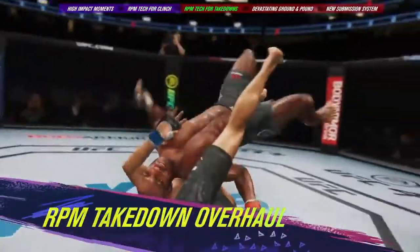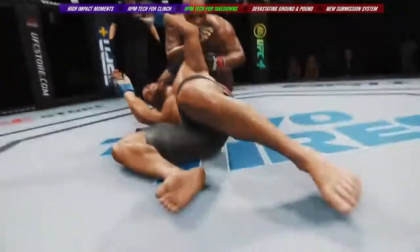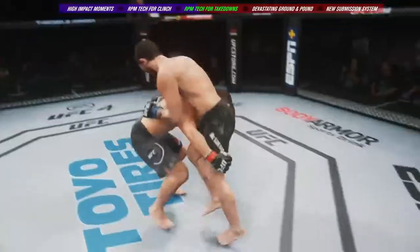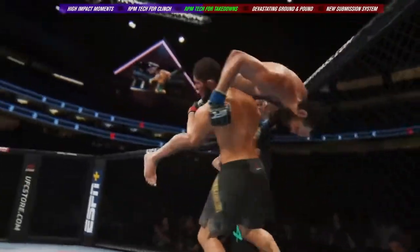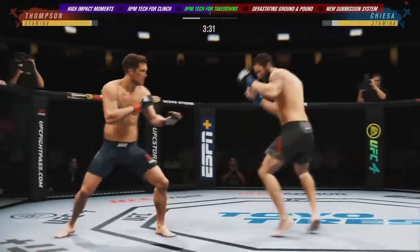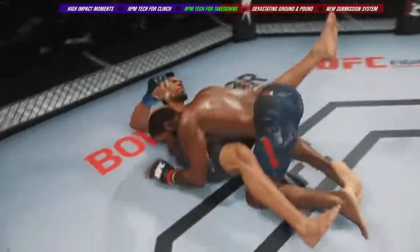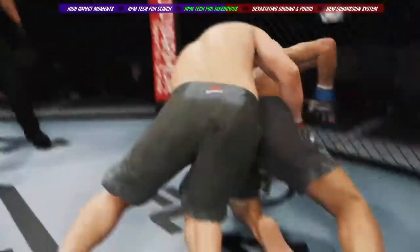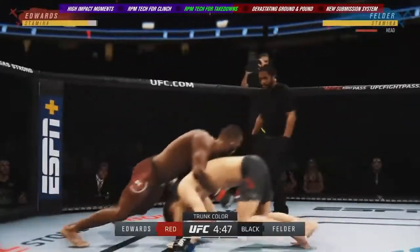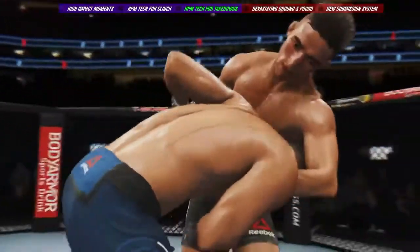Further leveraging the power of RPM tech, we've added more variety, fluidity, and impact to our takedown mechanics. Unlike UFC 3, where the result of a takedown attempt was decided in an instant, we've integrated locomotion into takedown offense and defense, allowing you to drive your opponent towards the cage for the finish or use footwork to deny their takedown attempts. With these advances, in addition to a multitude of new takedown animations, players will see a greater variety of outcomes driven by both fighter attributes and player skill — from power carries, to clean sprawls, to all-new driving takedowns where players actively push or defend through the attempt. Fights can be won or lost in these impactful wrestling moments.